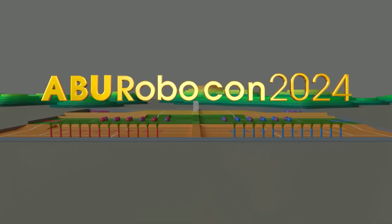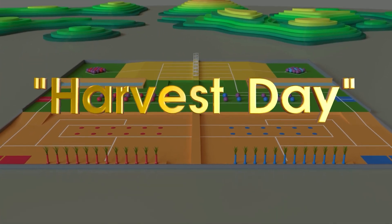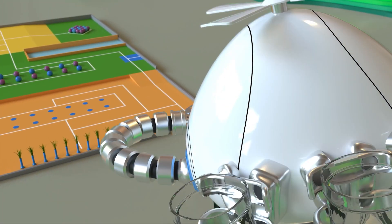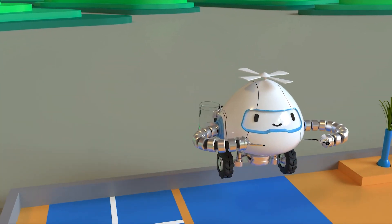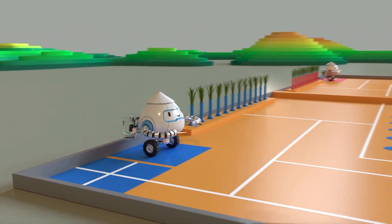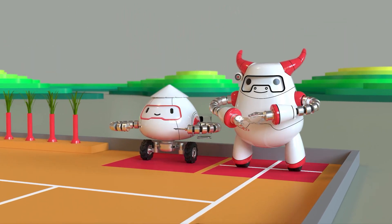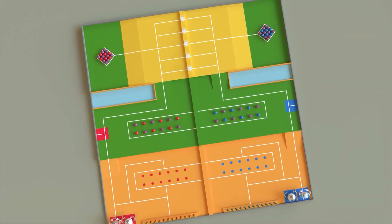ABU Robocon 2024, Quang Ninh Vietnam — Contest E is Harvest Day. Each team has two robots, namely Robot 1 and Robot 2. Robot 2 is an automatic robot. In each match, the red team and the blue team will compete within a three-minute round. The competition area is divided into three areas.